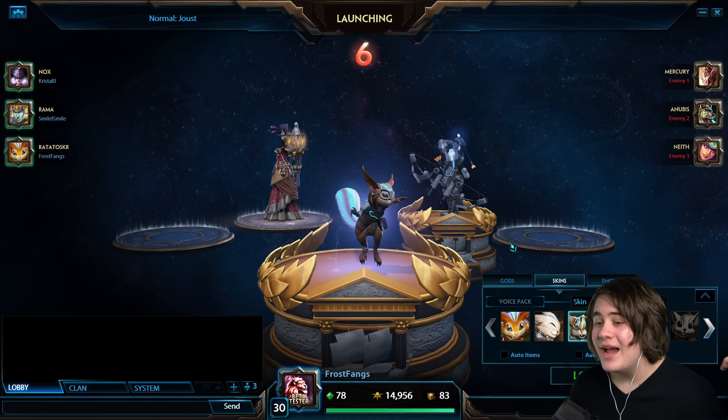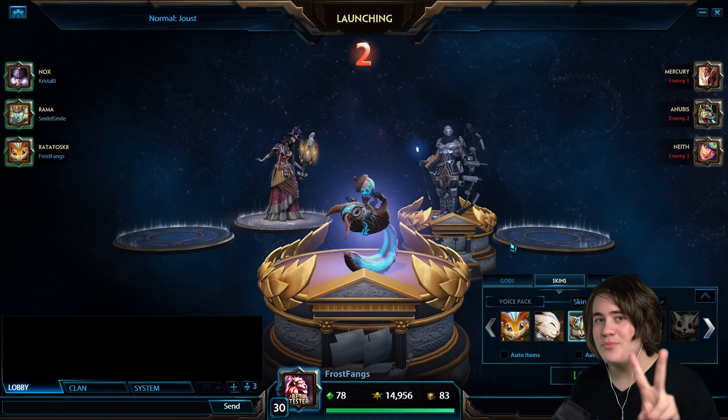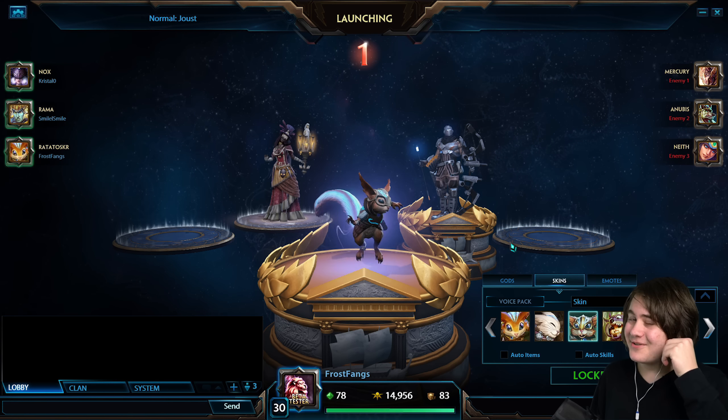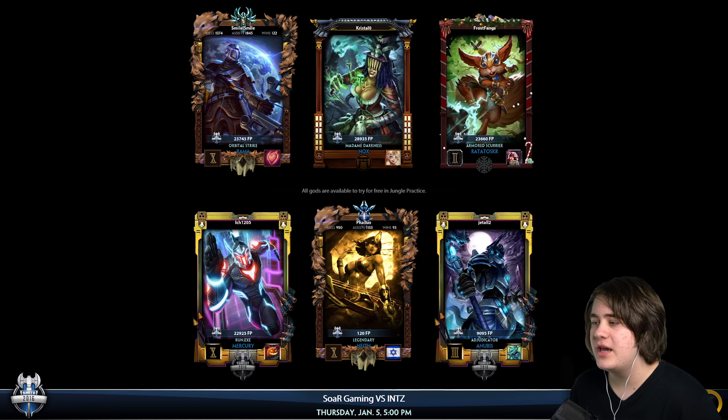We're going to get some Mercury, Anubis and Neath. So we've got very even teams here — 2 ADCs, 2 mages, and 2 assassins. I was a little bit worried that they were going to have a tank and we'd be kind of screwed, but luckily they have an assassin as well, and I think against a Mercury we should be okay.